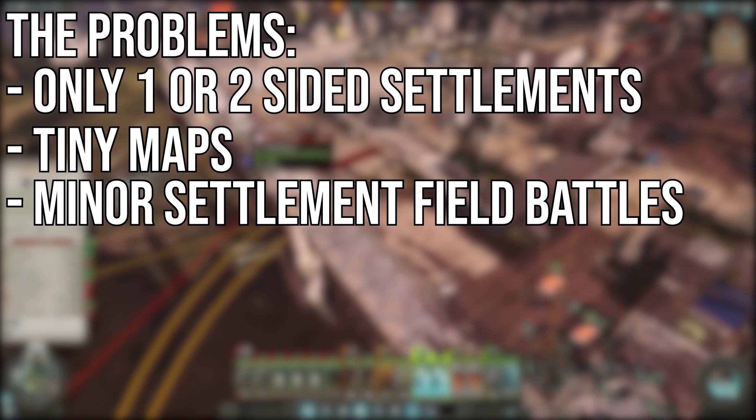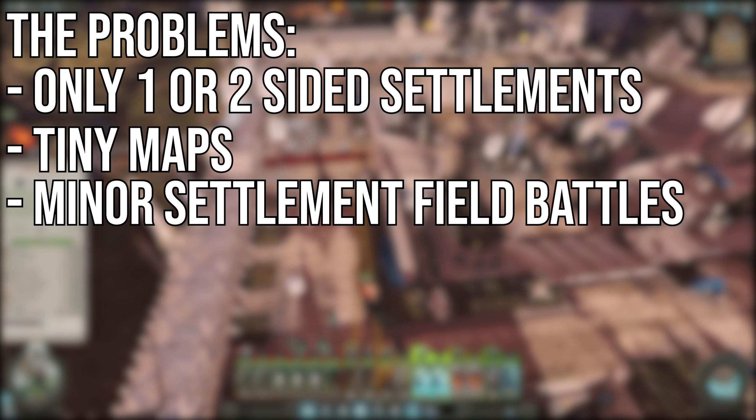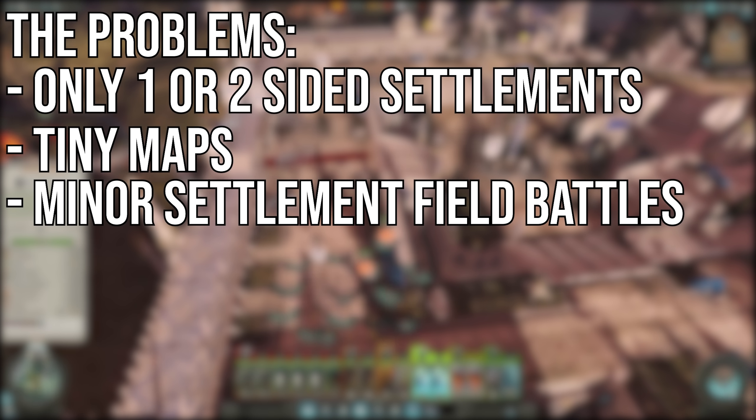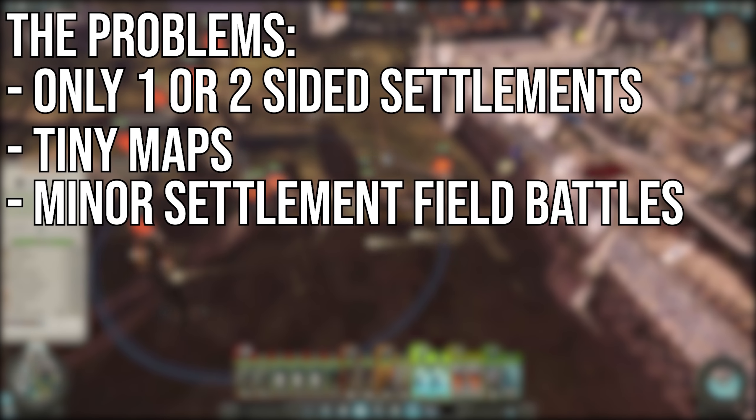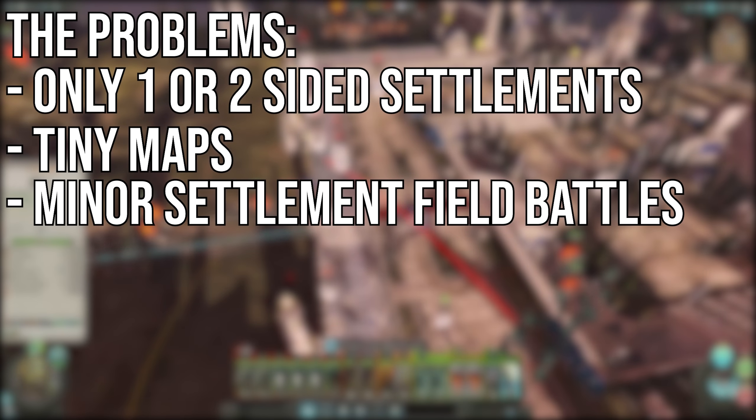Minor settlements have field battles rather than fighting in the settlements, even if the settlement doesn't have walls. I know this makes sense from a gameplay perspective of running out to meet the approaching army to protect the settlement, but I really don't like it and I think I have some better ideas of how it can be made more fun.